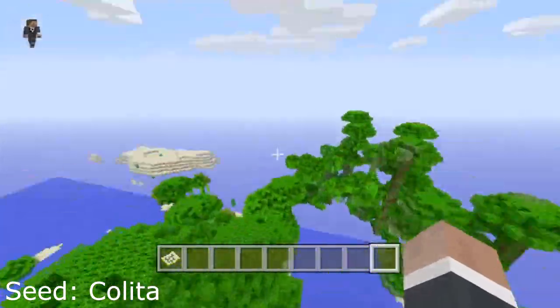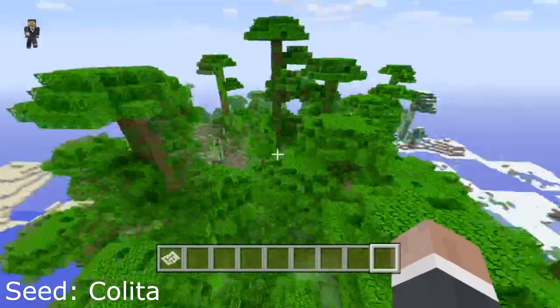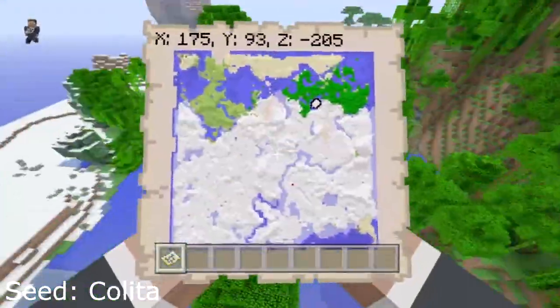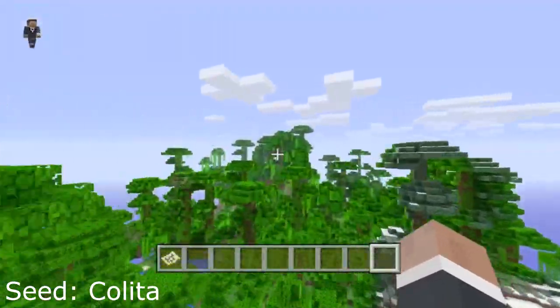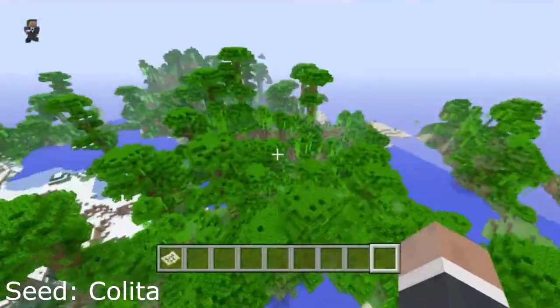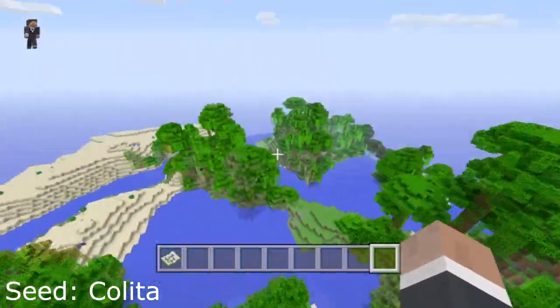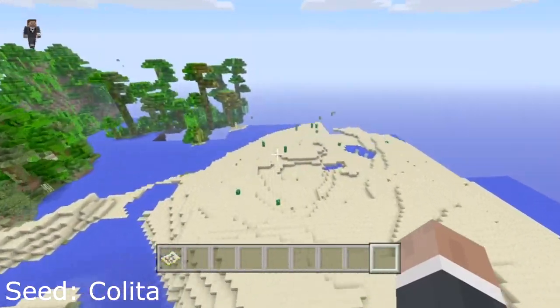It'll be throughout the entire video. Today I'm going to be showing you this really awesome massive arctic biome seed. As you can see, we also have this really cool jungle biome that has these really tall hills and everything, so that's definitely a huge perk and plus to this map. We also have a small desert biome that rounds the edge of the map essentially.